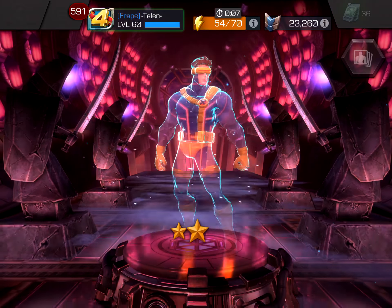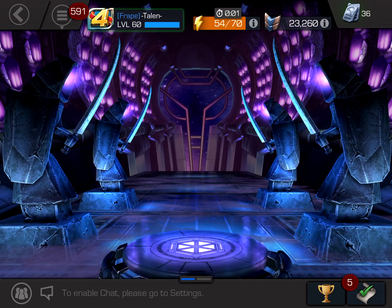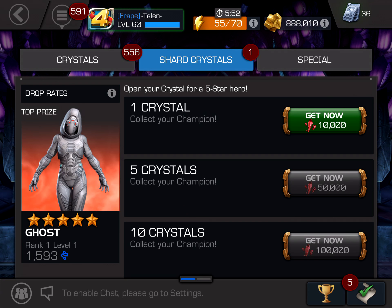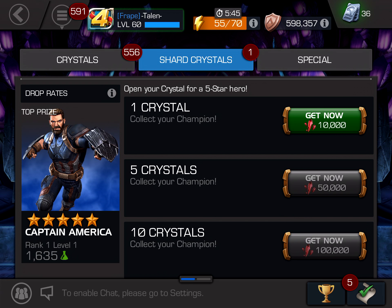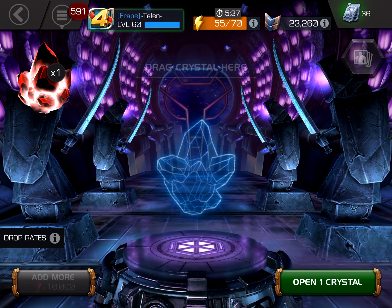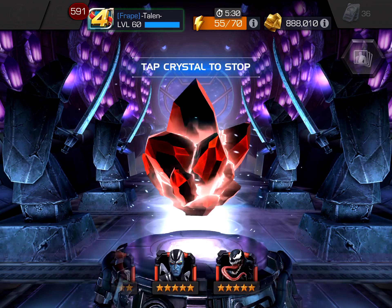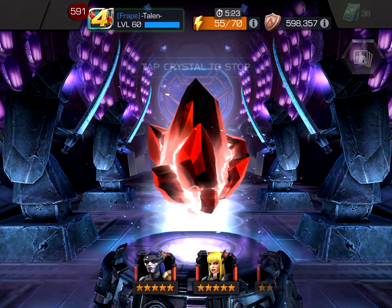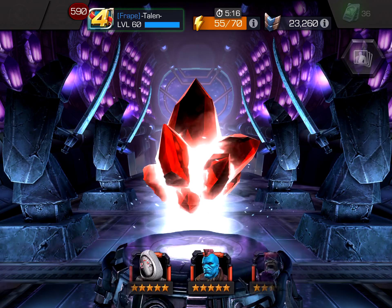Alright, so now the 5-star crystal. Heimdall, Ghost, and Wasp - those are the three I probably want the most. I'd be really happy with a Domino as well, because I only have a 4-star version of her right now. Corvus would be nice, but the 4-star one is working just fine for me. Quake I would really like as well - she's so useful for a lot of different situations, I just really want that utility. Let's see who we're going to get. Come on, new champion, please.